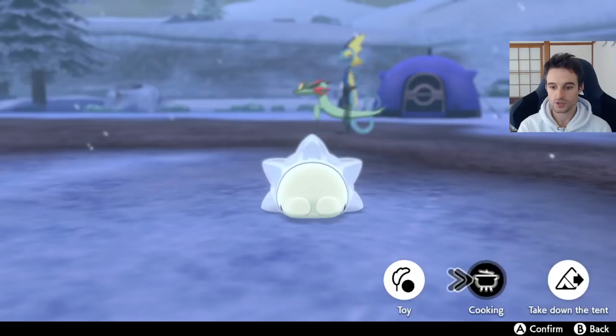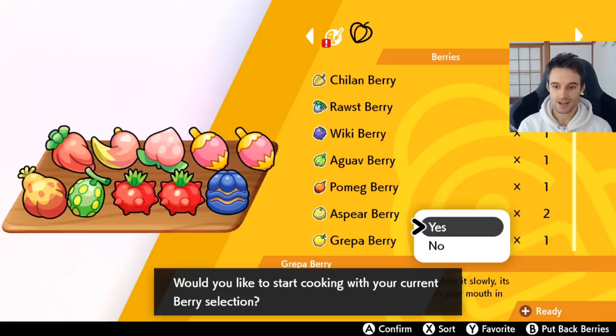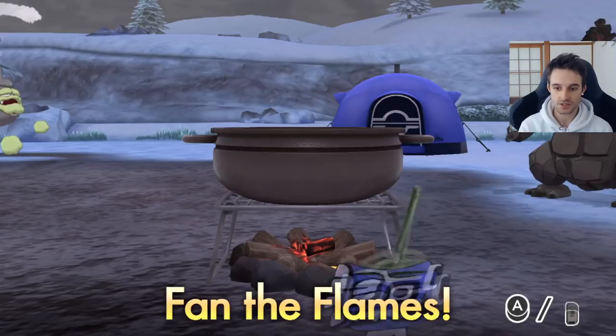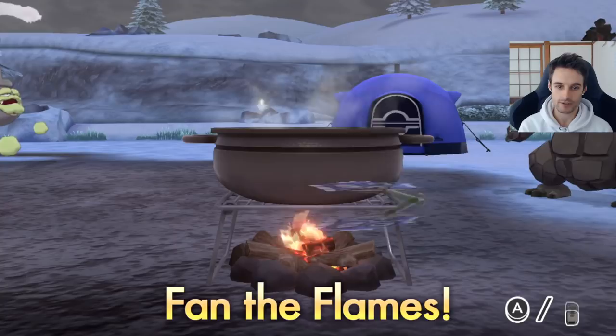Let's do salad mix and some random berries. I don't know what the berries really do to be honest — there's a description on them all but it's complicated. I'm just going to do this. This is how you want to cook properly — put all the ingredients in there and hope for the best. You want to spam A to get those flames up, and you want to get the golden sparks coming out of the pot. There are some coming out already. I'm spamming A pretty fast and that's looking good. More sparks is better.